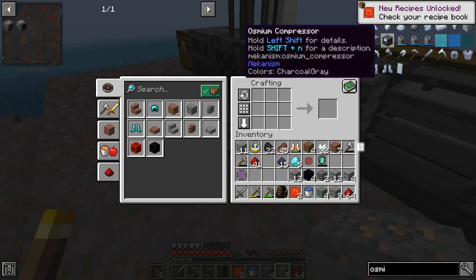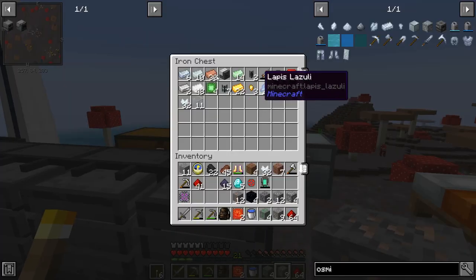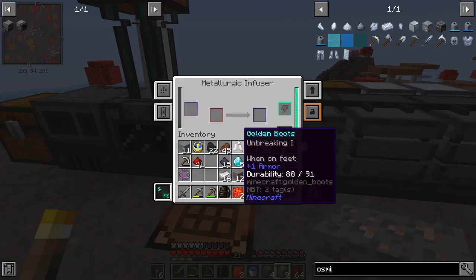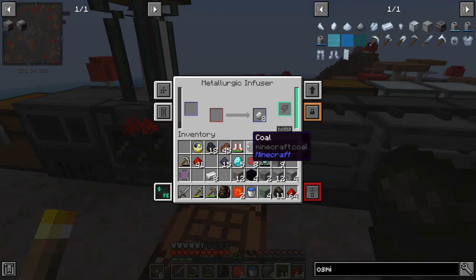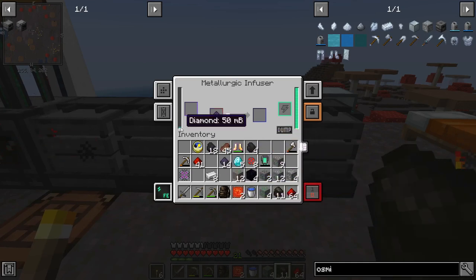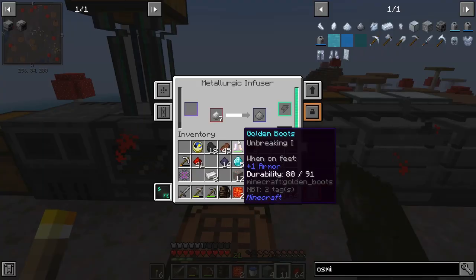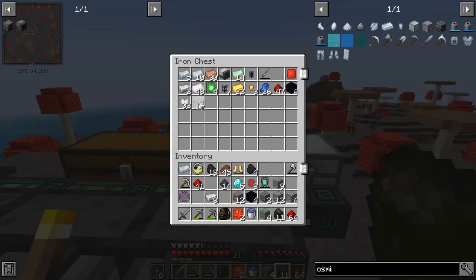Let me craft two of those. The osmium compressor needs two buckets and three more steel casings. We didn't have any more steel because we used the exact number we needed. So we need to make more - we've got carbon in the infuser, let's do eight of those. We've got our eight enriched carbon, same again - put that back through to get the steel dust and cook it up. While waiting, let's put another obsidian dust into the diamond infuser because we need another refined obsidian to make the refined obsidian ingot. For the steel casing we need one piece of osmium and four glass.